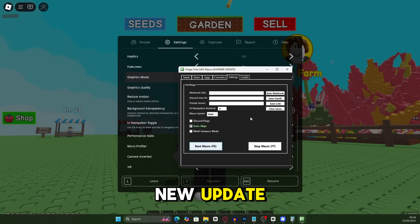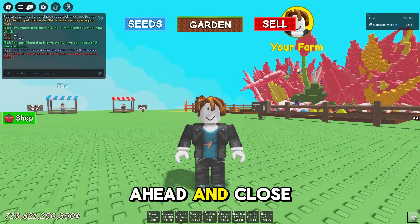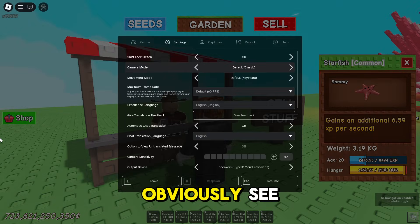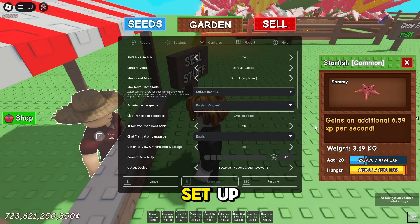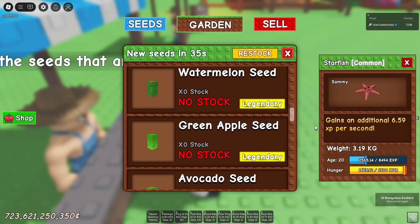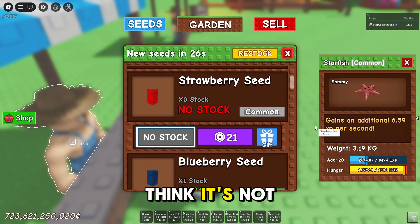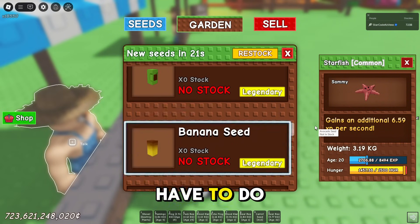Under 'Set End' it says start macro with F5, so I'm going to close everything and press F5. The alignment is now setting up. You'll also want to put the recall wrench in your hotbar — I don't think it will do that automatically, so you probably have to do that yourself.